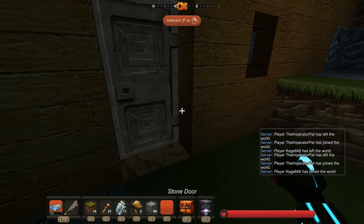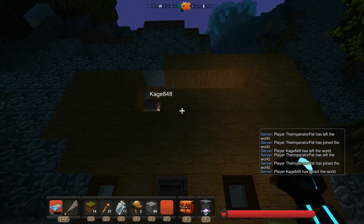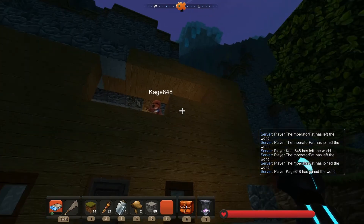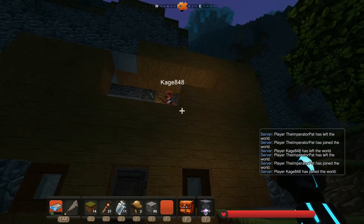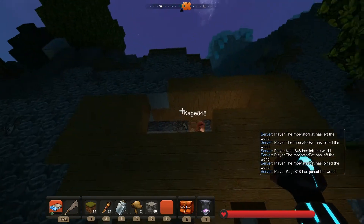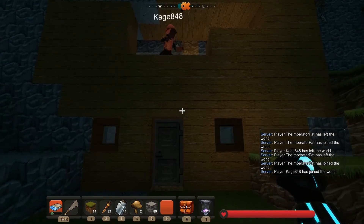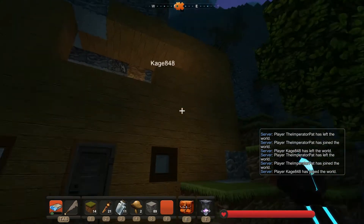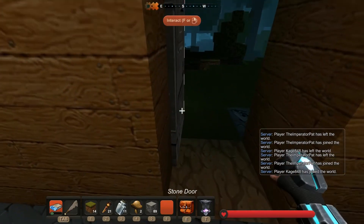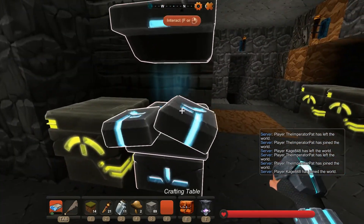That looks decent — you're fixing our house. What do you think about up here? I'm thinking maybe glass or some kind of window. It would almost be cool to have a balcony where we can open a door and start shooting mobs. It wouldn't surprise me if this game had guns or some sort of ranged weapons.